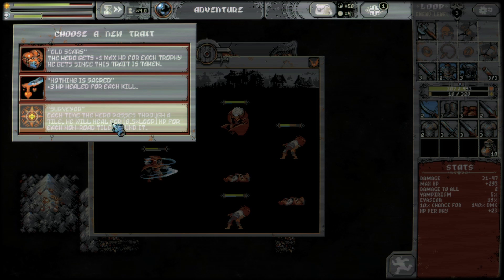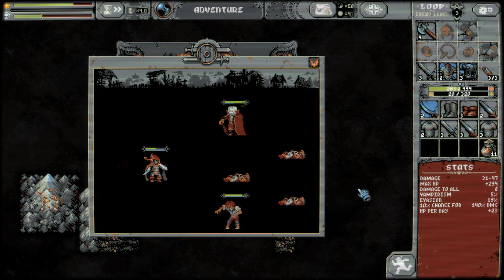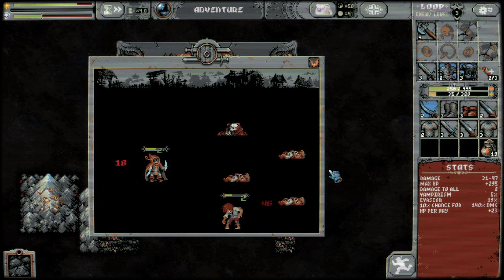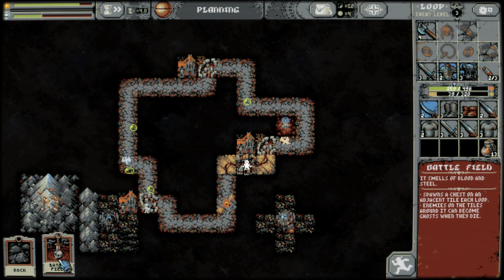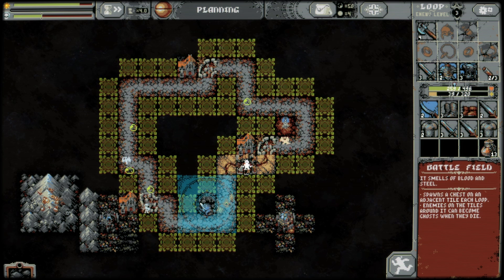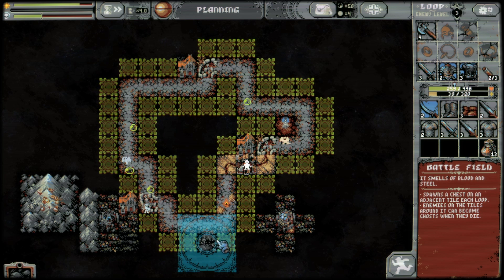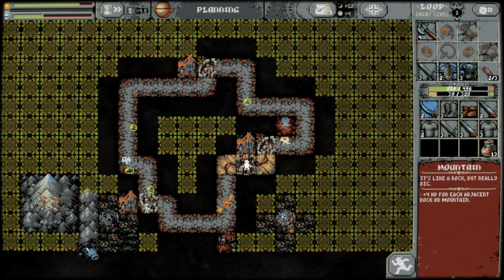Healing for each non-road tile around it. I think we want to get more max HP for every trophy — the earlier we take that, the better. We're getting more trophies as this fight progresses. Good battlefield — let's put this over here somewhere, probably over here, and then we can rock on.